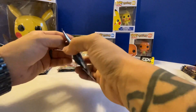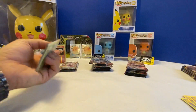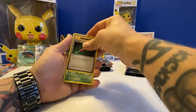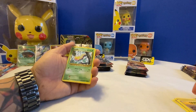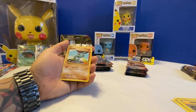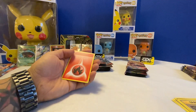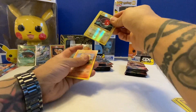Last pack for this round of cards: trainer card, Kuna, trainer card, Weedle — same pack — Machop, Tangela — Tangela is one of my favorites — Vulpix, energy, and reverse holo Voltorb, and Arcanine.